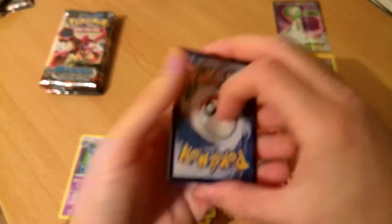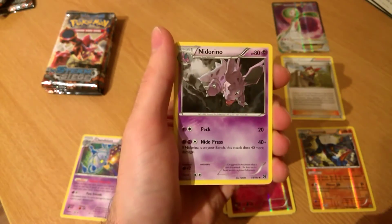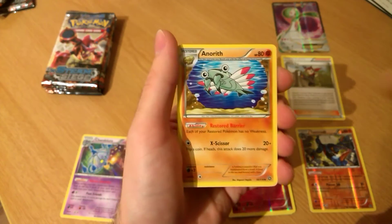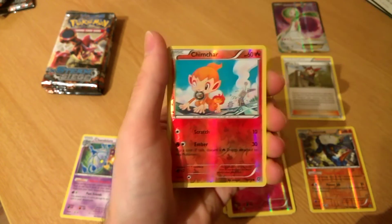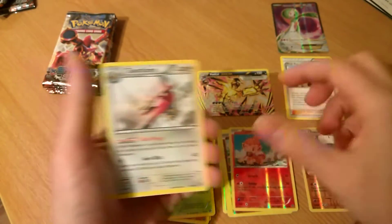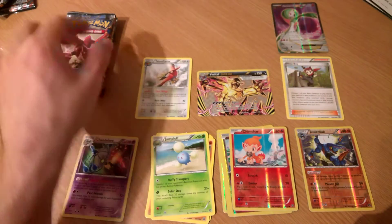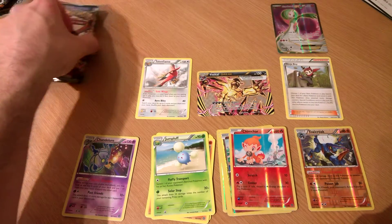We continue with the Steelix Spirit Link, Narino, Arith, Chimcha, Rivera Tullo, and a Talonflame. That's a great card when you get a green. You're going on the bench, buddy - stick them out there.